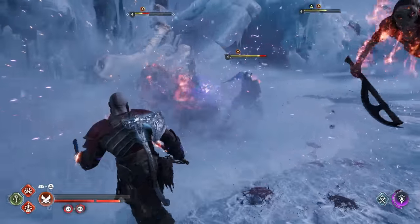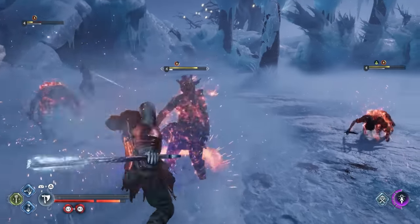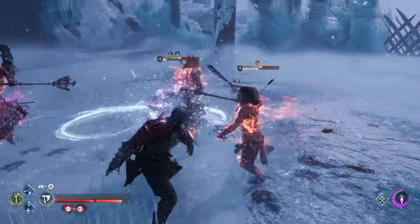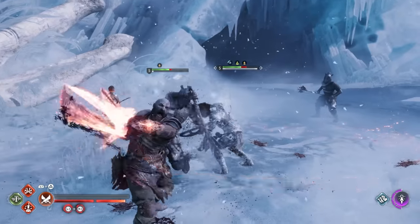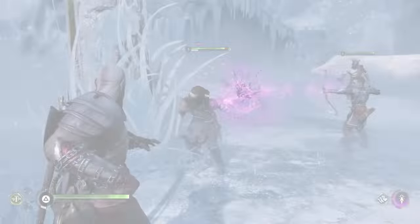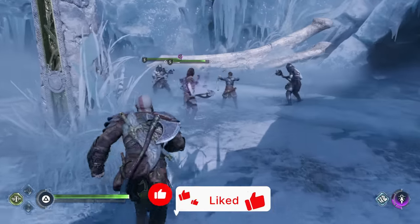There are quite a few elements and status effects in God of War Ragnarok, and it can be a little confusing how you're supposed to use them. So let's break down each one and give you some tips to take your gameplay to the next level. We'll cover the basic ones like Frost, Burn, and Stun, but we'll also dive into Hex, Sonic, Poison, and more.